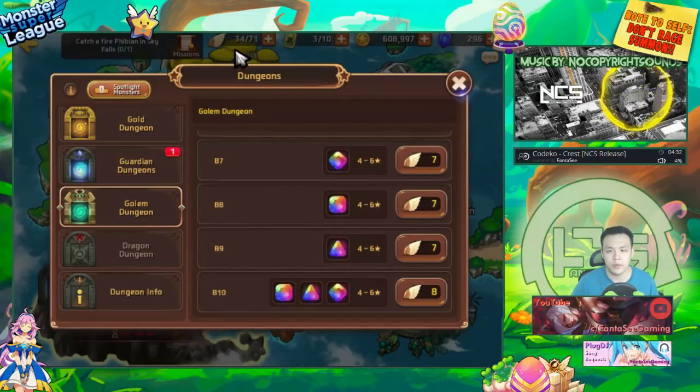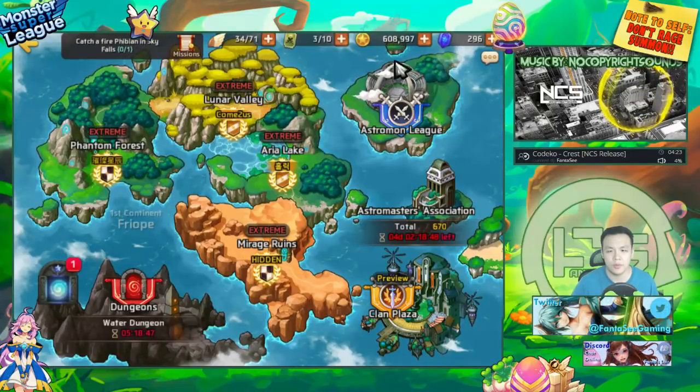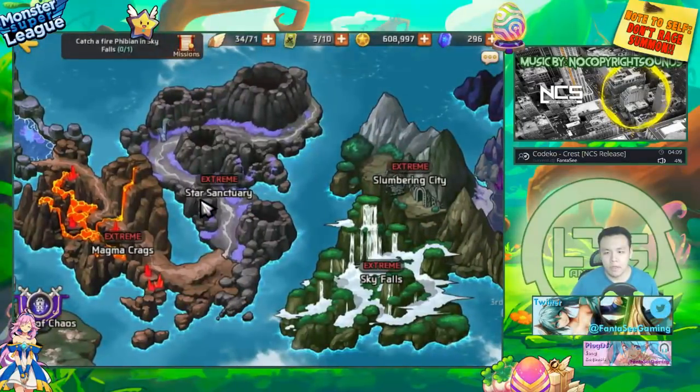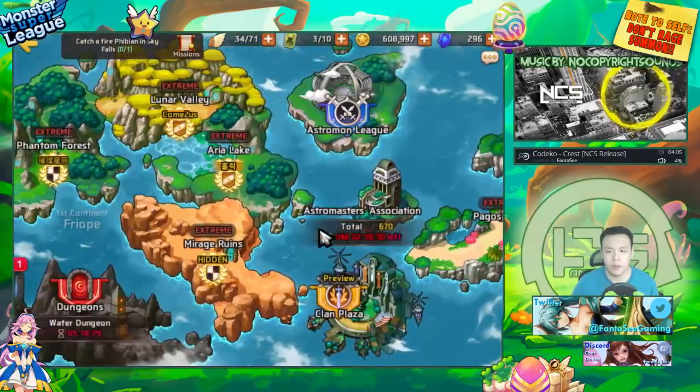Time is important because all resources are convertible. You can use the extra time to convert gold into astrogyms by doing sliming, convert astrogyms back into energy by buying them, and then convert energy back into gold by farming the golems.